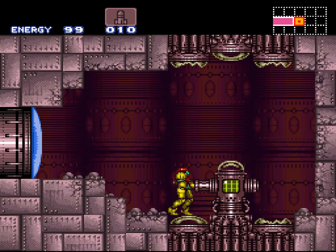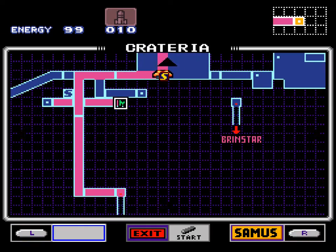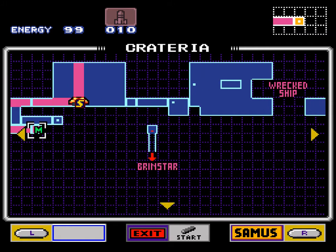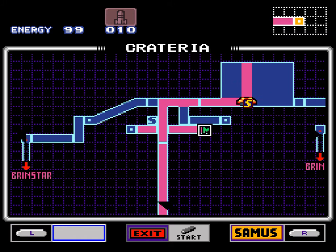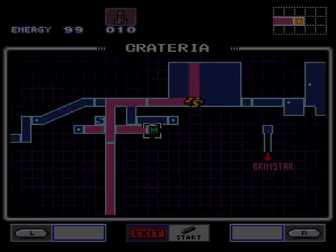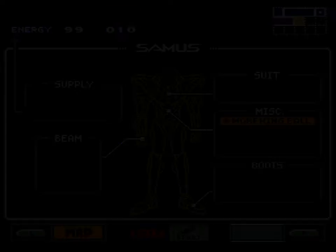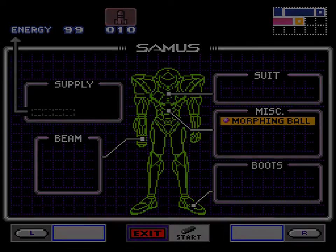Oh, map! This will fill in a bunch of your map and let you see what the hell is around. It doesn't fill in everything — there's still lots of secret areas and stuff. This is Crateria, Maridia, Brinstar, and I don't know if there's any links to Norfair on this one. Doesn't look like it. And then there's Tourian, which is around somewhere. That's your map. You've got a start menu where you can see the map. Down at the bottom you can see what you've got — I've got Morphing Ball, that's all I've got. You can see there's a lot of upgrades. I'll talk about energy tanks later when I pick one up.